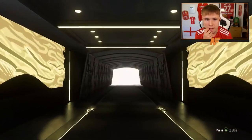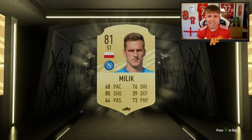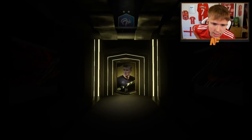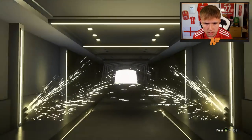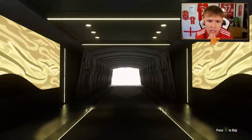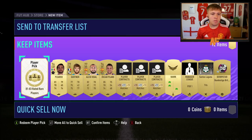Still no boards after a few more packs. We've got our first player pick, 81 to 83 rated. This could include the likes of a Gareth Bale or a Ferland Mendy. Come on EA, give us something cool.